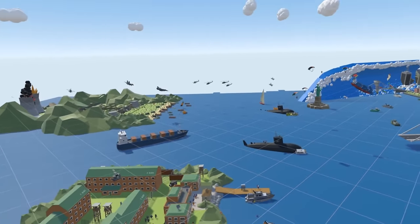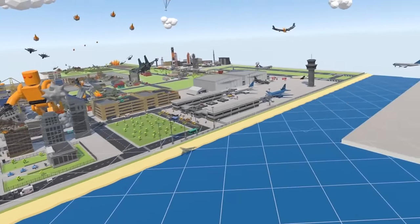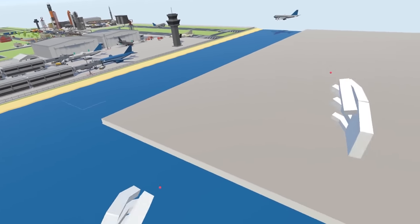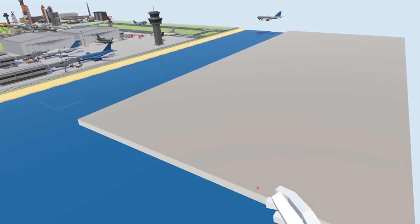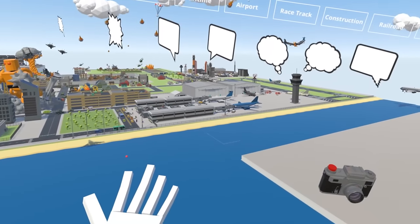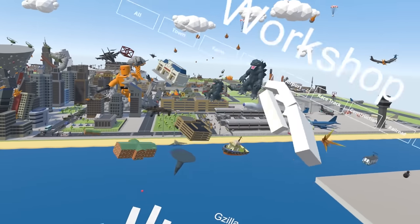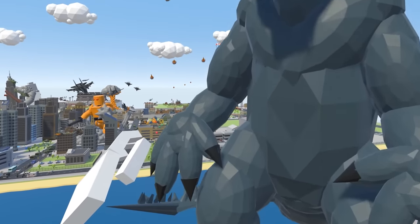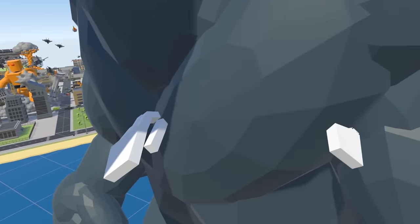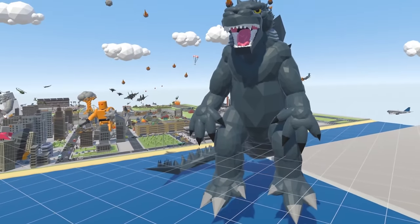So if you missed that episode, I'll flash it in the top right corner. But today, we've got a big monster coming to town. Last episode I mentioned building a harbor area slash power plant, and we're doing that today. And unfortunately, we have a little buddy that's wanting to attack it. So let me pull him up — today we are finally going to be using Godzilla.